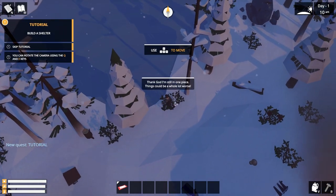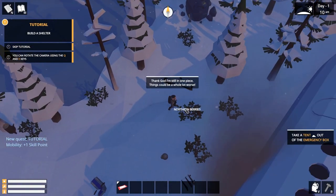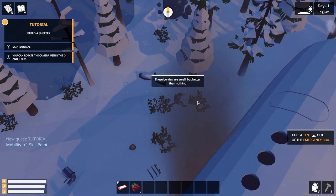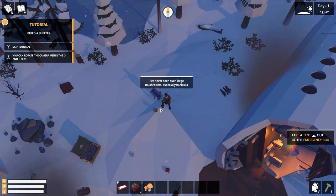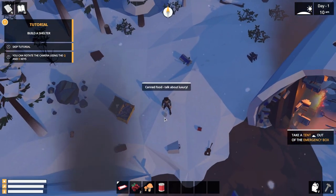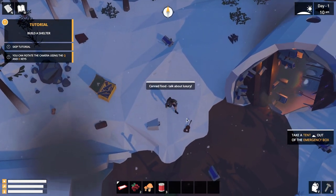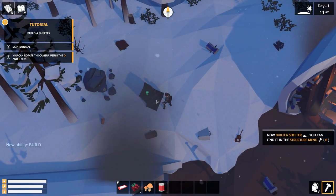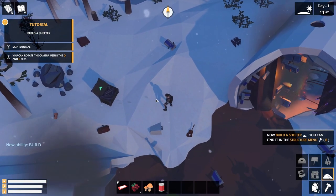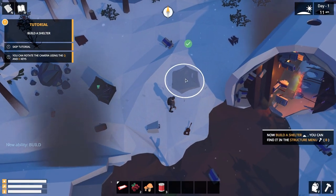So we have woken up. We've got to walk around — thank God I'm still in one piece. There's northern berries over here and some northern mushrooms right there. Nice, and there's some canned food — actually a lot of canned food. That's going to keep us running for a little bit. We've also got the ability to build, and we can do that with the B key, which brings up our little tent.